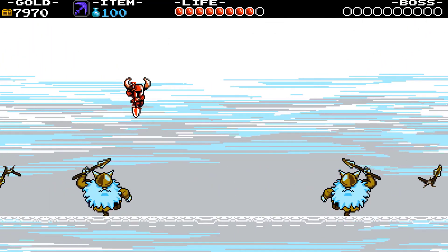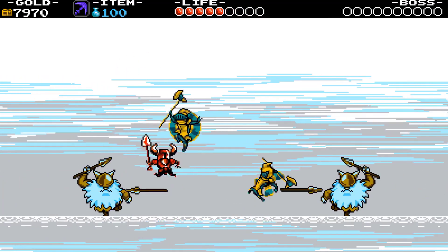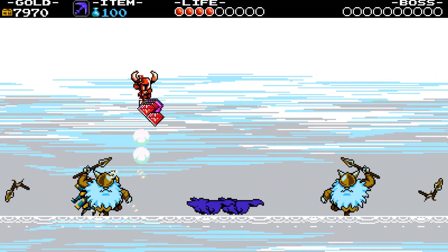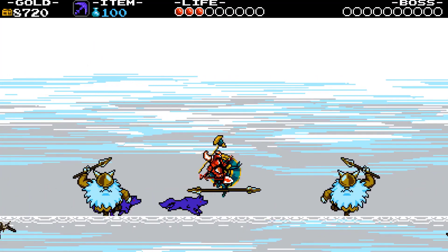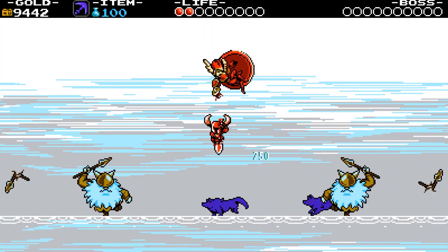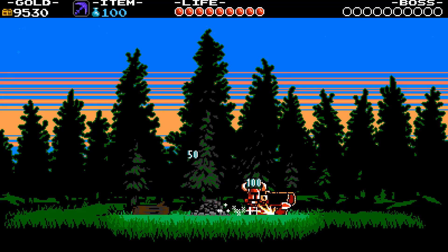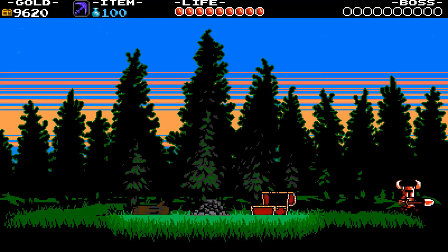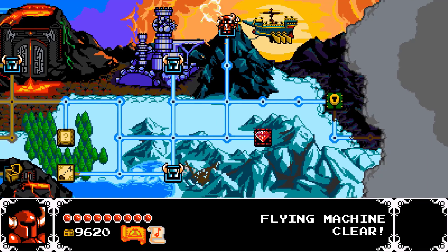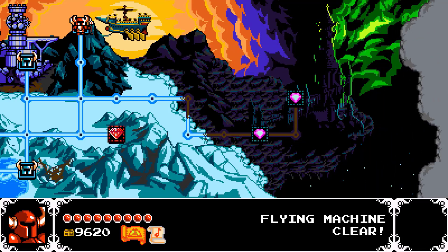We have a dream section — kill as many enemies as you can because they drop money. Put out the fire and grab the last email ticket.